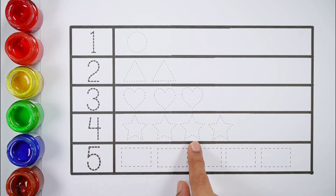4, 1, 2, 3, 4, 4 stars. 5, 1, 2, 3, 4, 5, 5 rectangles.